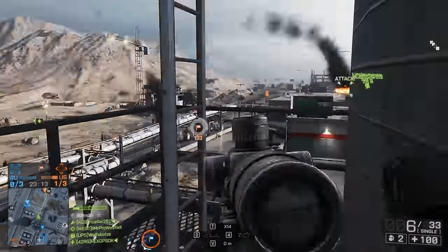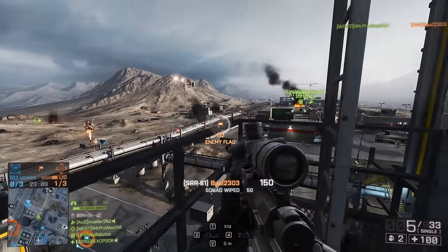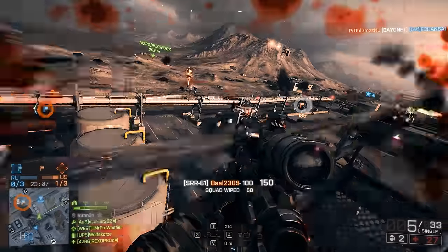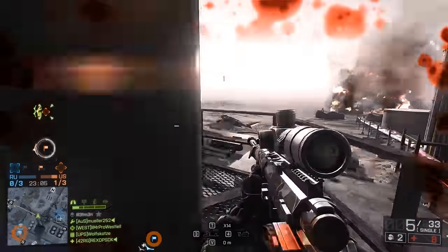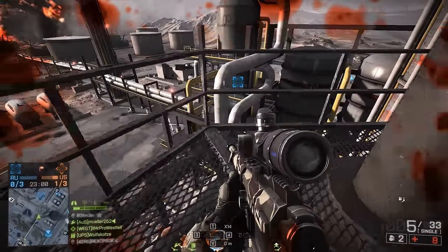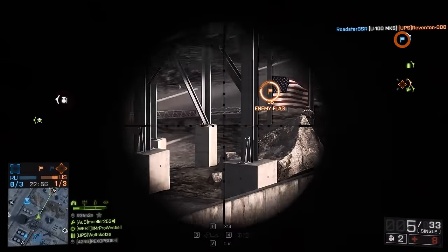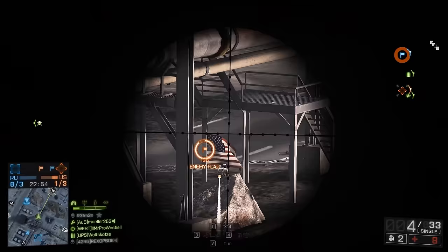I tried a couple more strategies with Caspian Border. I tried it on rush defence because you have access to the tower as the defending team of the first set of MCOMs, and you can stay on the tower if the attacking team manage to get onto the second set of MCOMs. Again, I found it extremely difficult because there are a lot of air vehicles flying around that sort of just cause you a massive hazard.